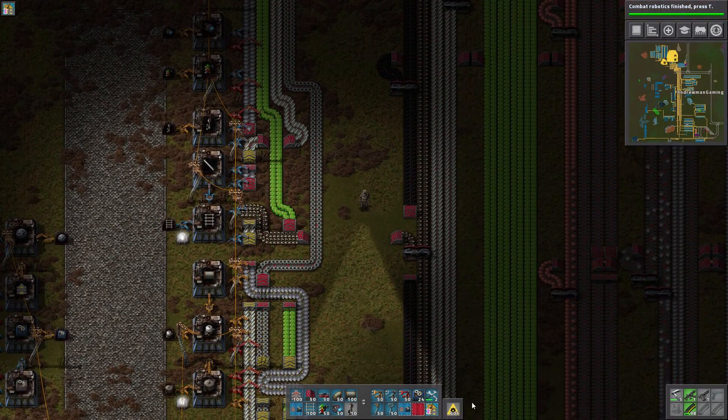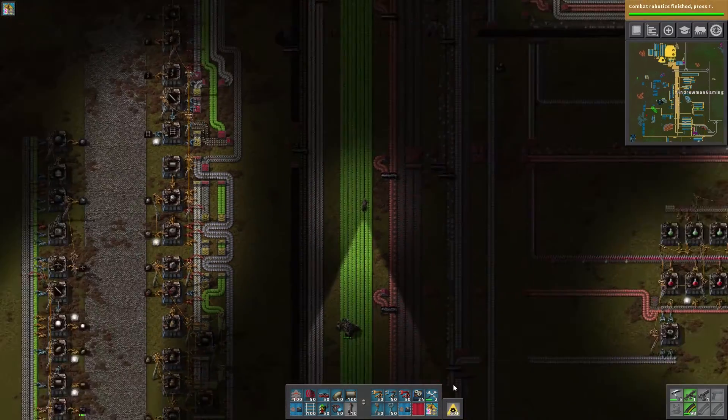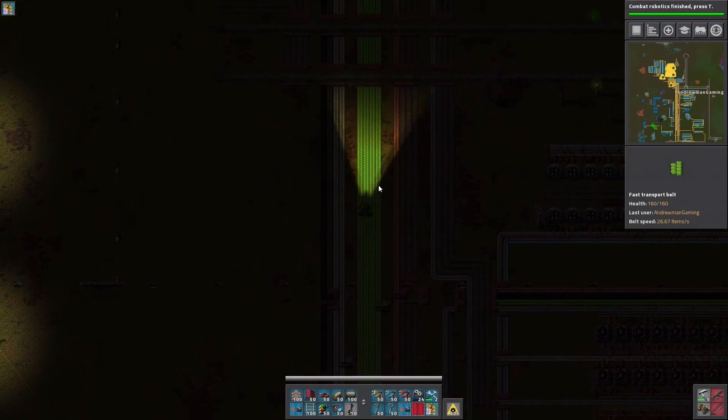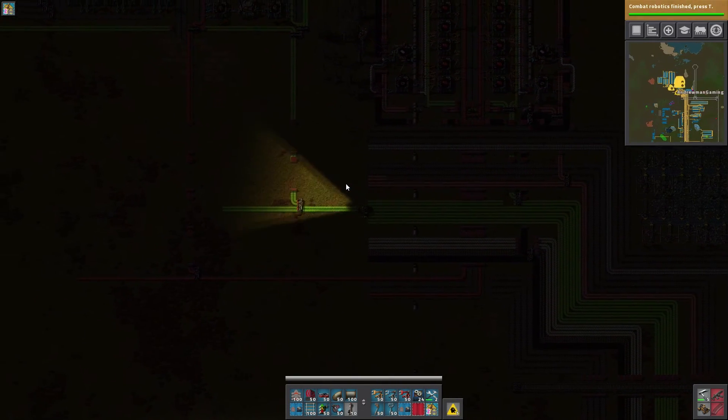By the way, now that we have robots, look what they start doing - they start giving us alerts for all of the things that we do not have built, which is apparently 600. So it's going to take a while to actually build these things, but once we have them built those alerts will come in handy because we'll be able to know what we're missing.